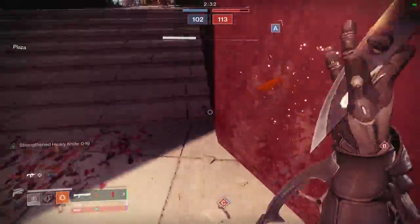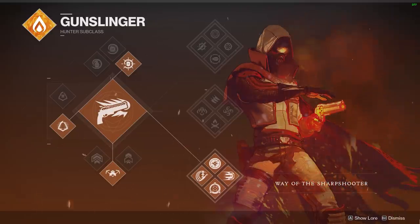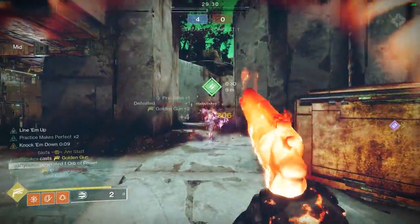Since this build is centered around those weighted knives, we'll be on the bottom tree gunslinger hunter, way of the sharpshooter. By far this is the most stylish version of the hunter, with those one-hit-kill throwing knives and a super that can instantly shut down opposing supers with just a single headshot.